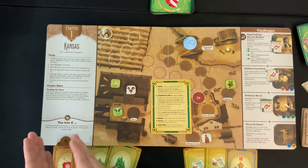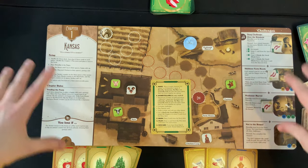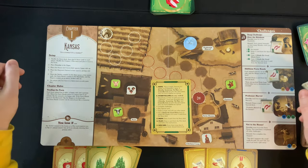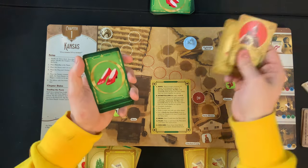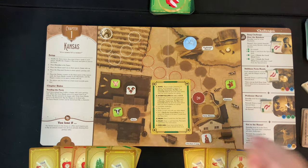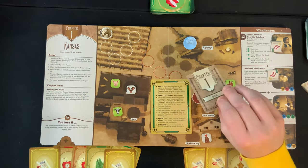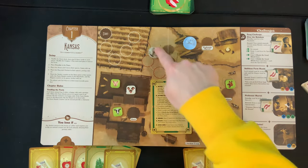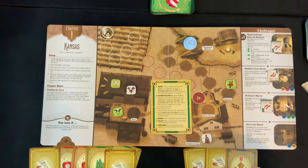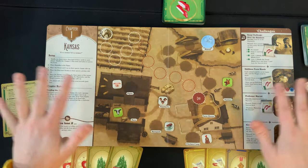After completing the storytelling phase in whatever order, you draw two cards from the story deck into your hand. If the story deck ever runs out, shuffle the discard pile to form a new one. Then draw a card from the plot deck — in this chapter that causes farmhands to move around, animals to get sad, and the twister to move closer. Discard that plot card next to the chapter deck. If you have more than six cards and you're the active player, discard back down to six, then play passes to the left.